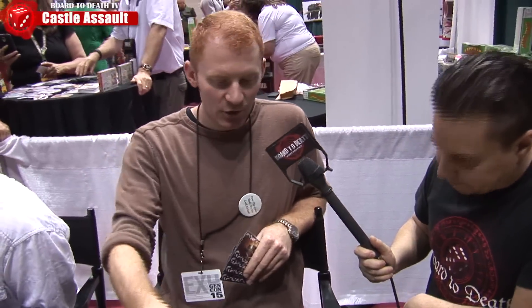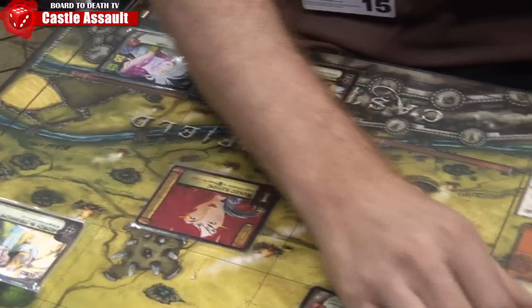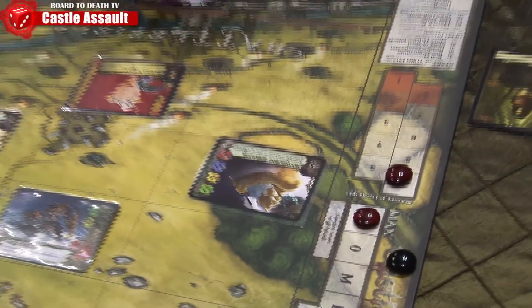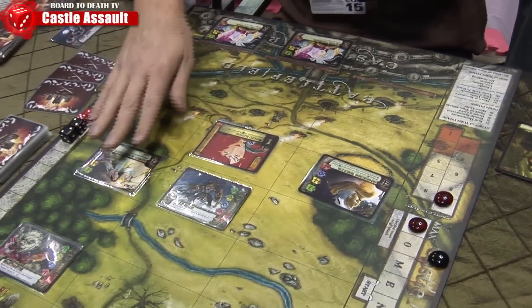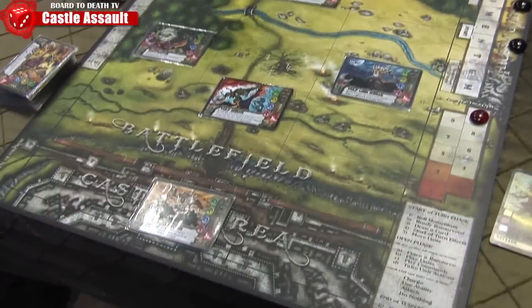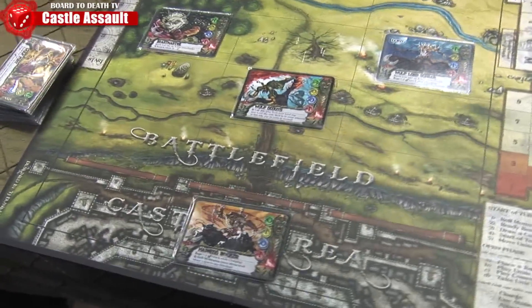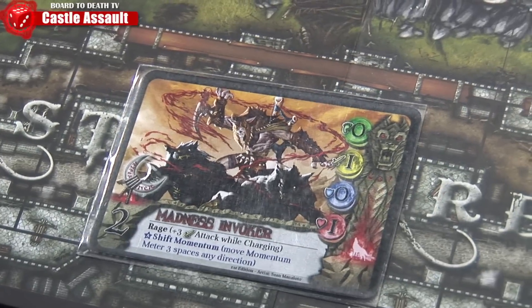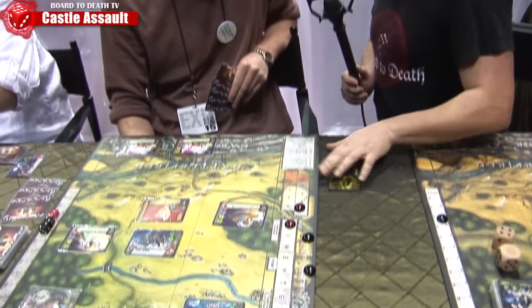Castle Assault is a battle card game. There are two castles on either side of the game board — they each have 10 health. Cards are physically played in your castle and then they move spatially across the game board. The goal is to destroy your opponent by bringing them from their starting 10 to 0 health. Castle Assault plays about 30 minutes and it's for one or two players.